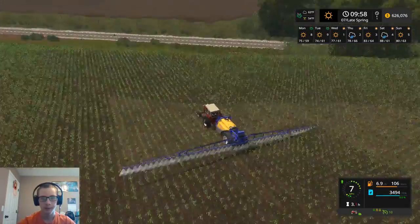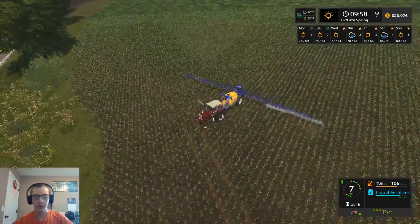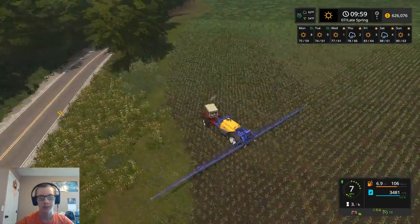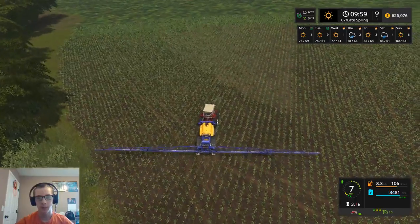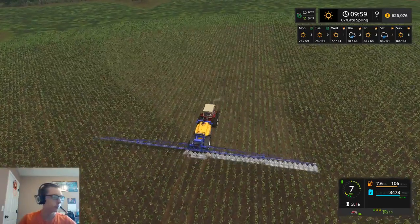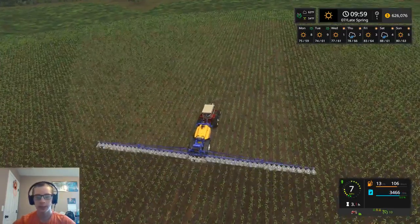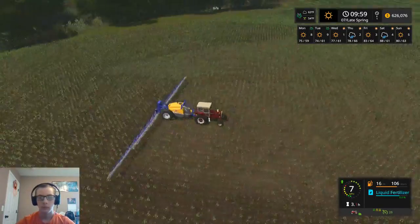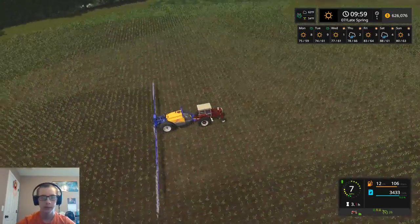We'll probably be using the Case IH 4540 Patriot spreader for spreading the fertilizer and stuff. I definitely wish you could go faster with these sprayers. I think 7 miles an hour is a little bit slow. I don't know what real ones run, but I think they run at least 10 miles an hour if not faster. I've never been in a sprayer while it's spraying.